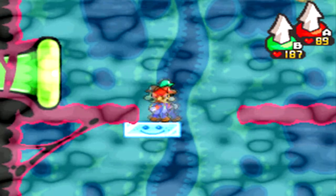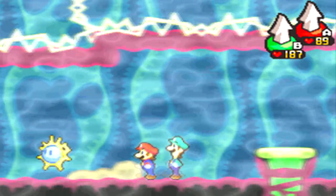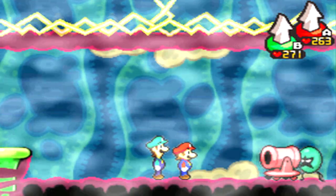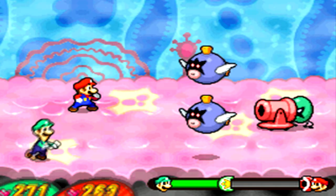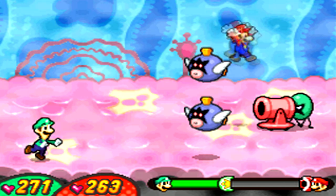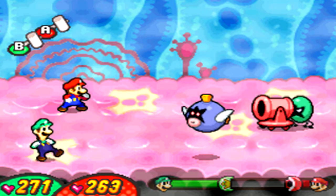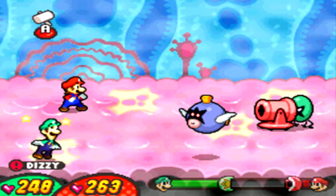Get some coins in this block, then we head inside. We have a brand new enemy we haven't seen before. These enemies will shoot bullet bills at you, and sometimes the bullet bills are invisible, which makes it really hard to react.